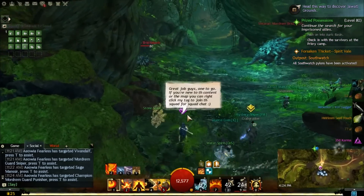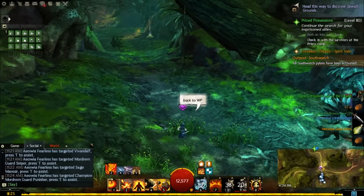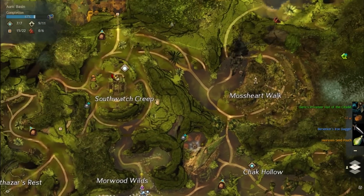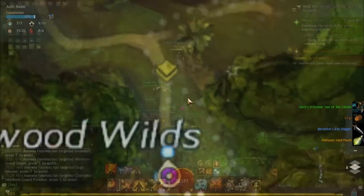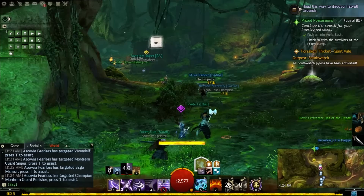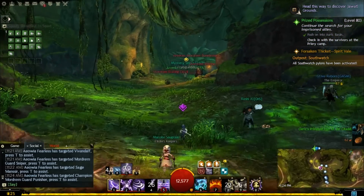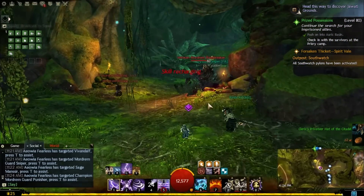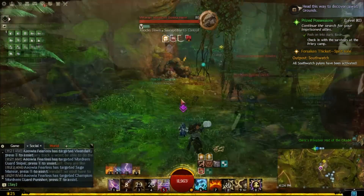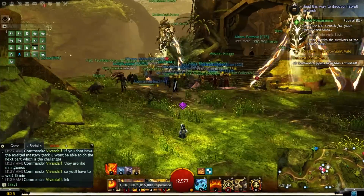It's a very interactive map. I really like Auric Basin — it's probably one of the best maps to farm for gold. Verdant Brink is nice too, but I just feel like you get tons more loot in Auric Basin. Tangled Depths I've tried going in there, I didn't really like the feel of the map, and I heard the meta event is really hard. And for Dragon Stand, I haven't even done that yet. But Auric Basin is really a favorite.